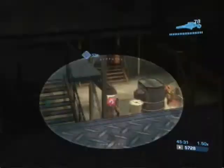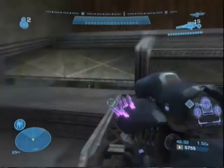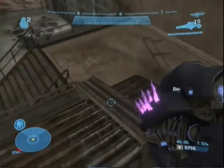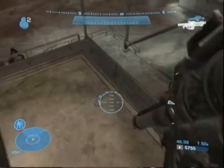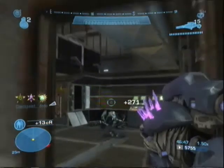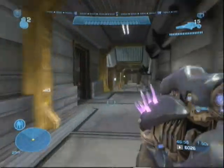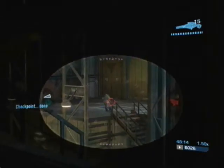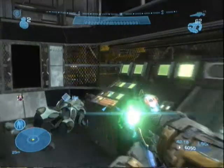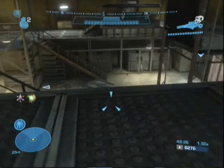After crossing the crane there will be a few more guys down here. Try to take out the elites through the little open window if you can — it'll be pretty difficult but worth attempting. If you have the hologram ability this room will be much easier. Find a plasma pistol and get to work. You can send your hologram out through a doorway to distract them and give yourself clean headshots.